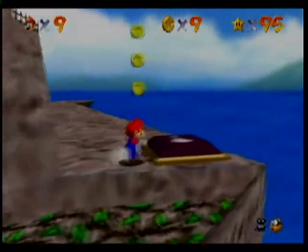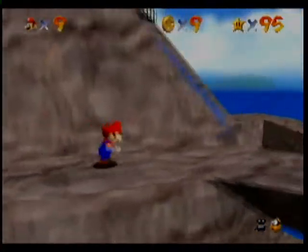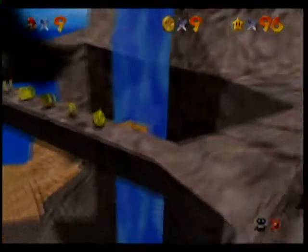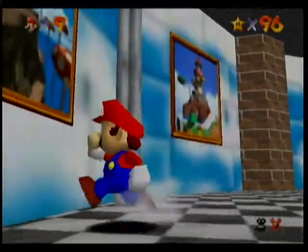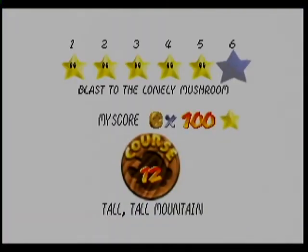Okay, hit the switch. Let's see if I can make my cool jump. Yes! Okay, alright. That block pretty much helps with that star. Now on to star number six so we can be finished with Tall Tall Mountain.